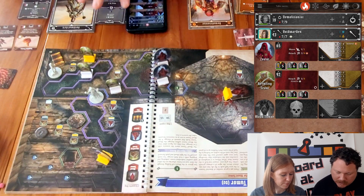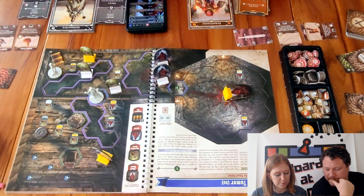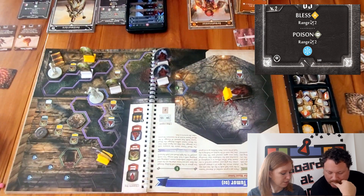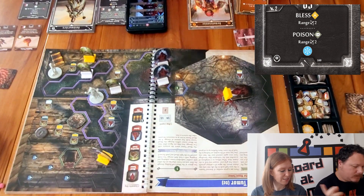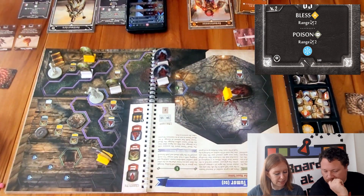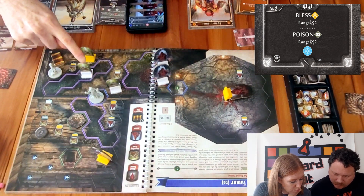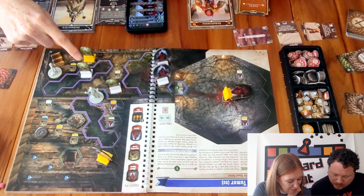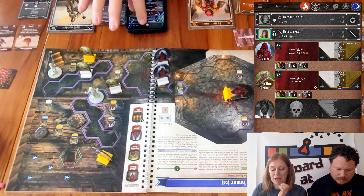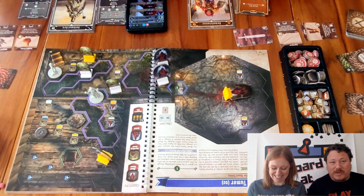Sarah takes one damage from being wounded. She uses the top of Black Boon — healing five, which clears her wound, but it poisons herself and creates darkness. Then the bottom of another card — she blesses herself and poisons vermilin six who has one life. She creates ice.